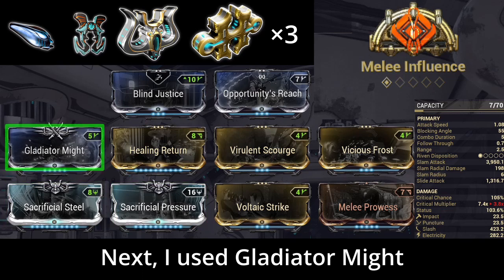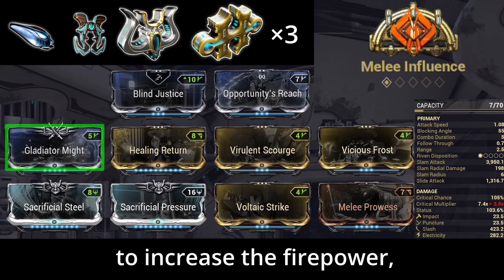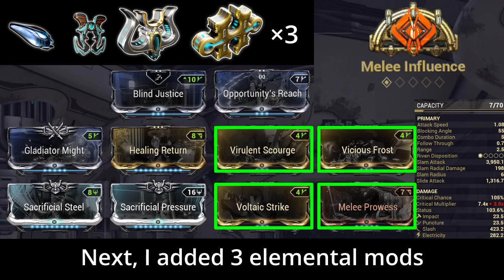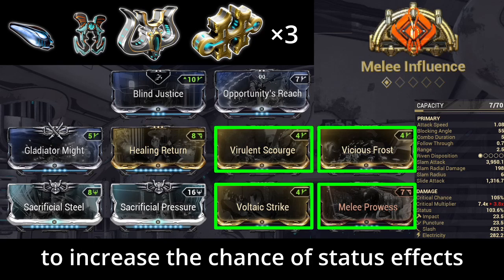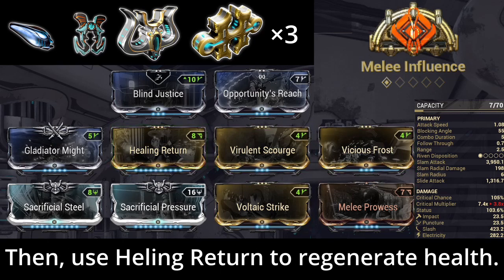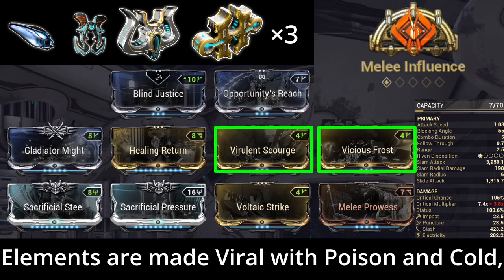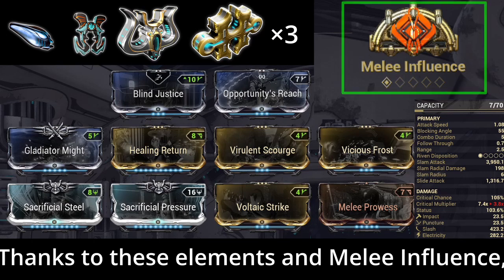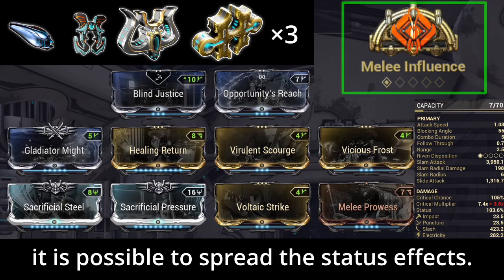Next, I used Primed Pressure Point to increase the firepower, and also make it possible to get more critical hits. I added 3 Elemental Mods and Melee Prowess to increase the chance of status effects to 100%. Then, use Healing Return to regenerate health. Elements are made viral with poison and cold, and electricity.